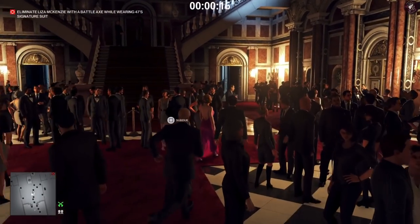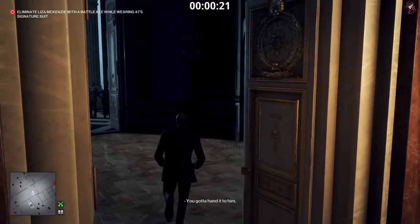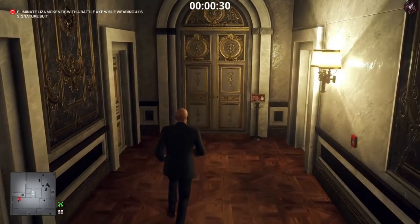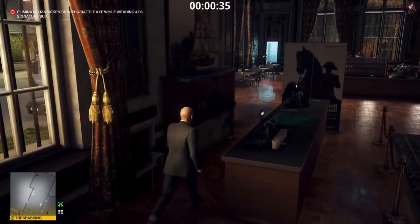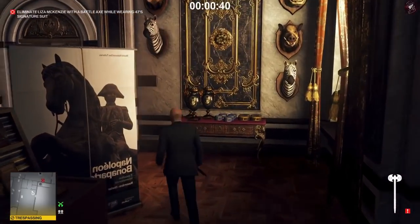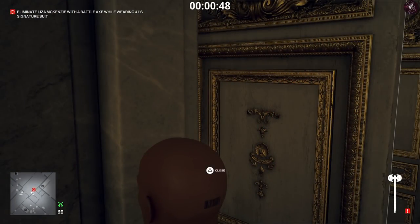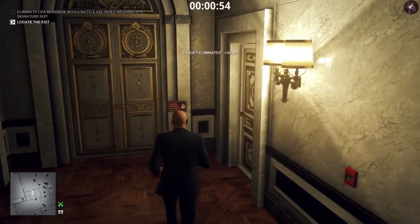Once we run through this section, we reach Lisa McKenzie — she's going to be talking to another woman. What we need to do is just bump into her; that will skip their conversation and move Lisa into the bathrooms. While she's doing that we go and grab the battle axe, which is just around the corner. She'll come around the corner and we get an easy battle axe kill, and her body is hidden because no one comes back through here.